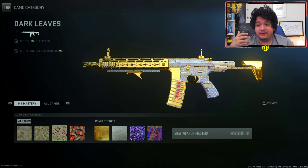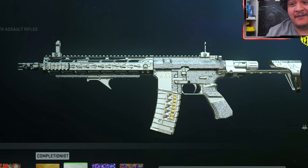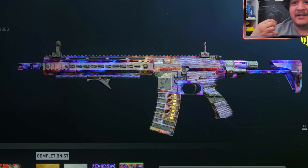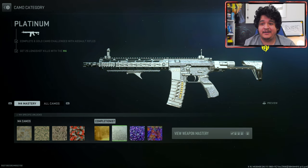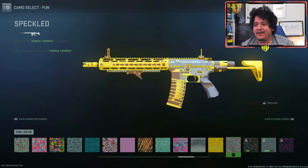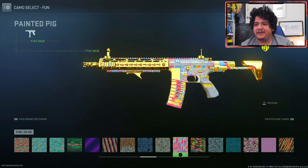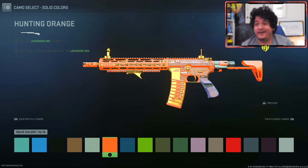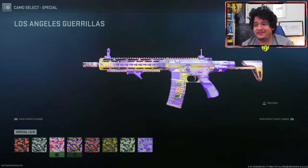Here are the base camos and how they look — they really don't cover the gun at all because the diamond is kind of in the way. Here's how gold looks: you basically have a gold diamond gun, which looks clean. Here is platinum — a platinum diamond is pretty amazing. Here's polyatomic — a polyatomic diamond. And Orion, which has Orion and obviously diamond mixed in. I think the best one is probably polyatomic or platinum. Platinum looks really nice with diamond. The speckled camo actually looks really good, and the solid color camos actually change the color of the diamond as well — that's pretty clean. For an M4 blueprint, this is probably one of the best blueprints you can buy because of all the customization options.